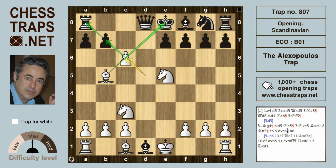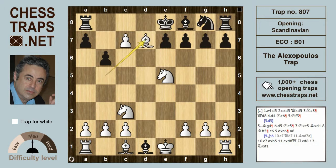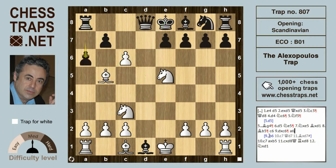Then white plays d takes on c6, and the threat is c takes on b7 check, winning the Queen. White will be queening again with b takes the rook on a8. If black tries b6, white pushes c7 — that's check — and after Queen d7, Bishop takes d7 is mate.